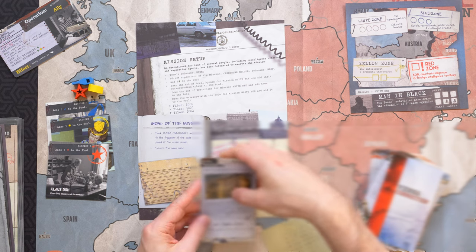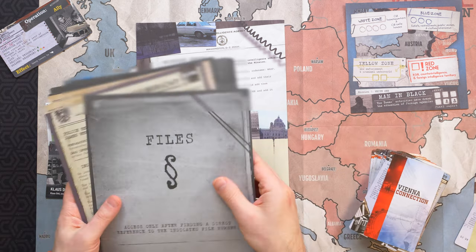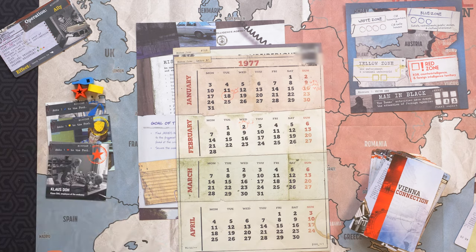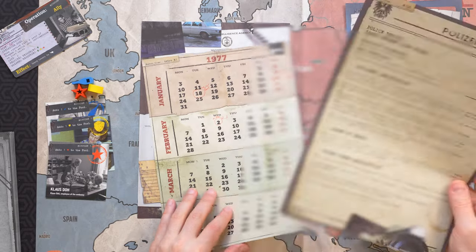Lead cards will also frequently direct you to retrieve a full-sized sheet of paper from the 100-page file stack. These pages contain narrative information in various forms such as transcripts, timetables, personnel files, etc. By following leads and gathering information, you will gradually piece together the clues to the mysteries you are investigating.